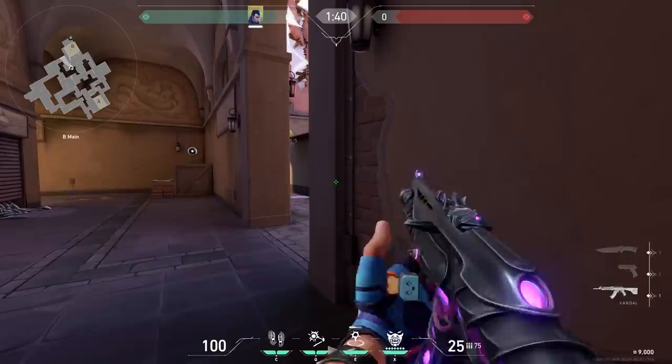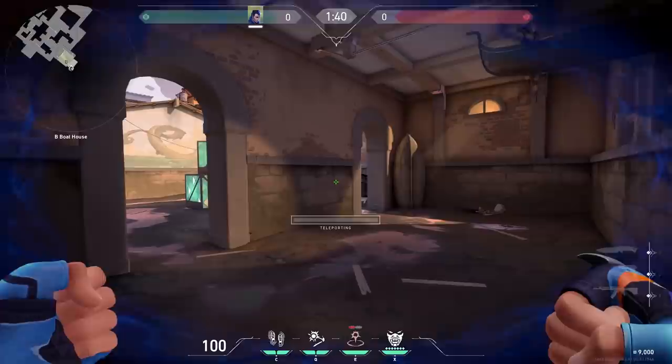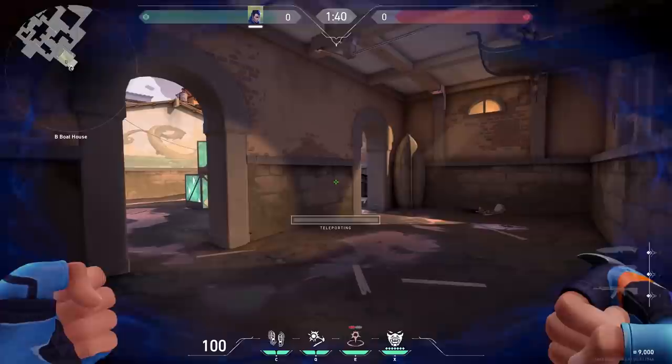If you cast your gateway with Yoru and you're going to teleport to it, you will be looking the direction where you are currently looking. So in this clip, you will have to do a 180 before you teleport. This way, you won't be looking awkward at the wall after you teleport.